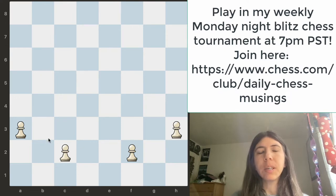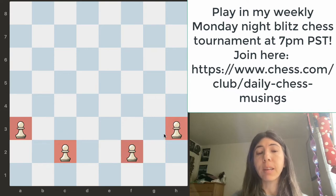In this position, white has four pawns and this pawn structure is not that great. The reason why is because if you notice right now, these pawns — they're isolated. White has four isolated pawns.